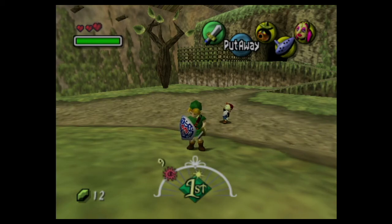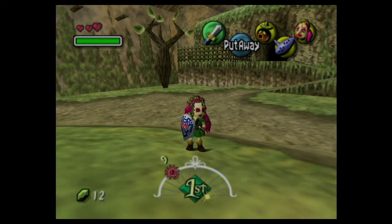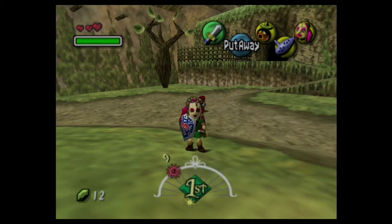Moving right along, before you leave Clock Town, get this mask. It's the Great Fairy's Mask. Inside each dungeon there are 15 broken fairies. By finding all 15, you will heal the Great Fairy of that area and she will reward you with a power-up or an item. The mask has two functions. The long hair will shimmer if you're in a room that has a broken fairy. The second function: after you find the fairy, wearing the mask will draw the fairy to you. While this mask isn't mandatory, it's one of the easiest to get in the game and well worth getting.